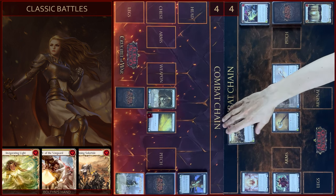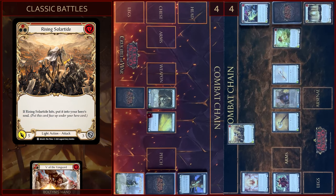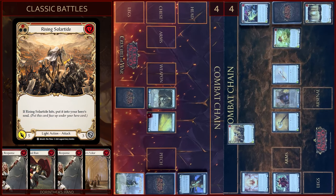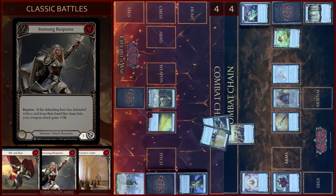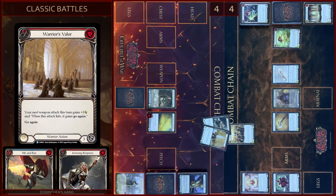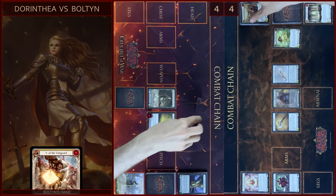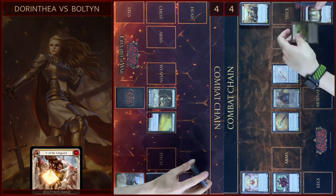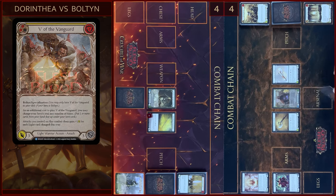I will play Rising Solotide — pay one, five damage. I block six. No reactions. Let's close this combat chain. In the end I will arsenal this card and pass to you.